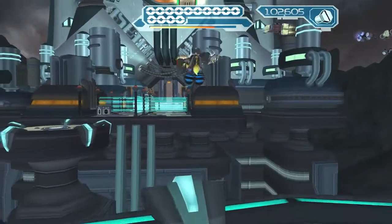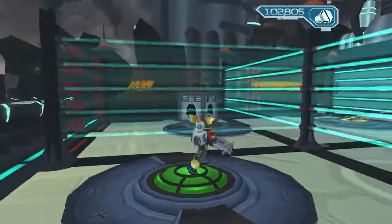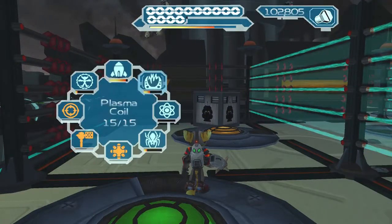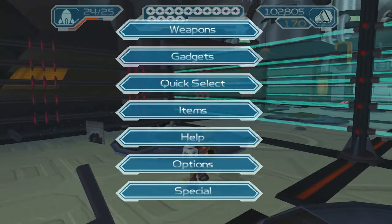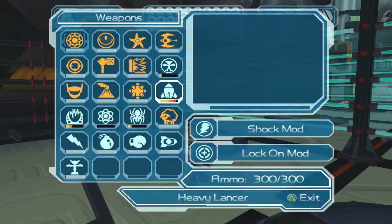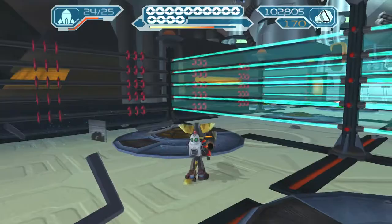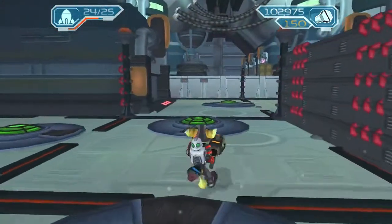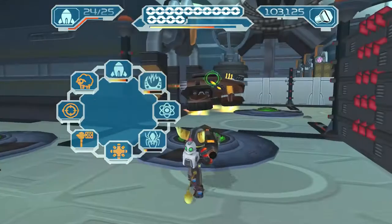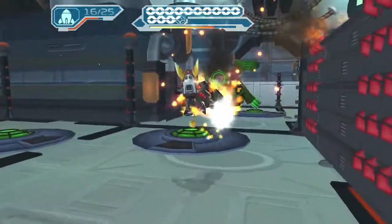Get our slingshot out. It's a good thing Ratchet and Clank brought these gadgets - the Swingshot and Grindboots - from their galaxy, otherwise they would have been really screwed. Actually, thinking about it now, I do want my Sheepinator instead of my Shield, because I can just go into my weapons and get my Shield out if I need it. The Sheepinator is really good for dealing with Protopets, so that's why I'm going to use it.